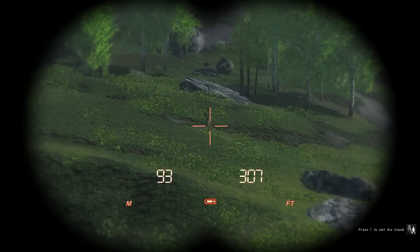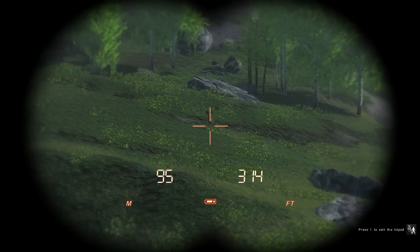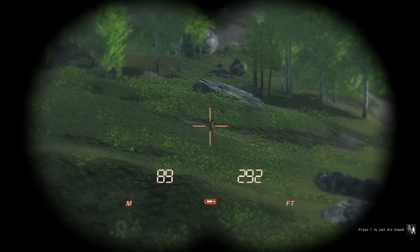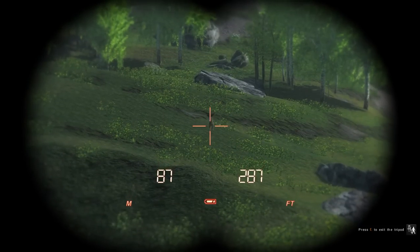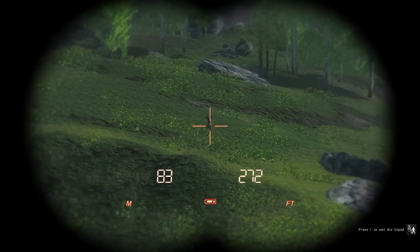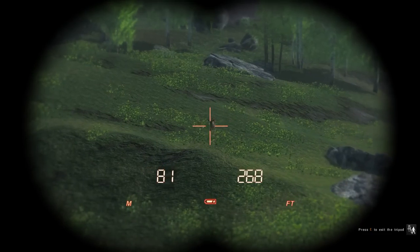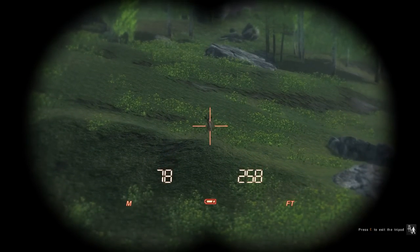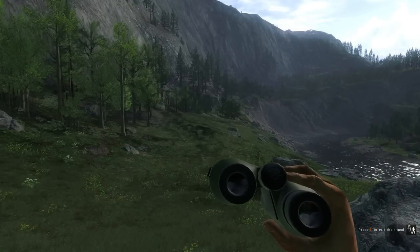You'll notice that he doesn't run over as fast as the other roe deer. The very small roe deer bucks, they sometimes trot over. But this one, he's just casually strutting, very, very slowly walking over to the call. I don't think he ever trots — he's just making his way over very, very slowly.